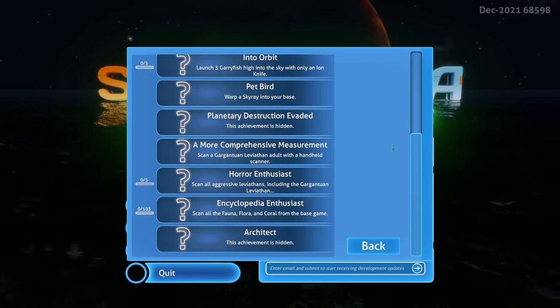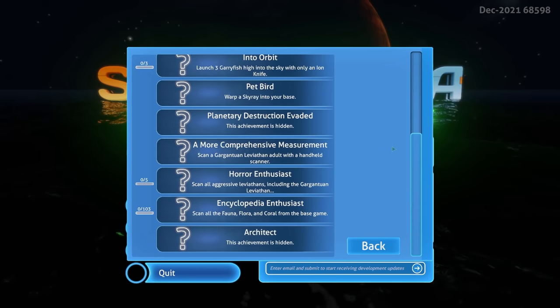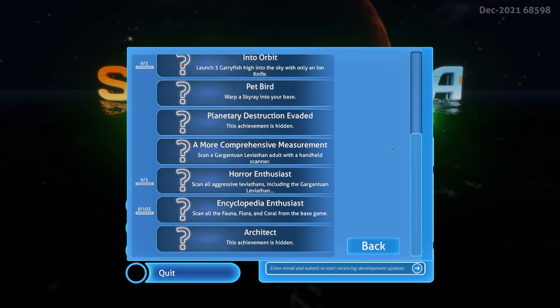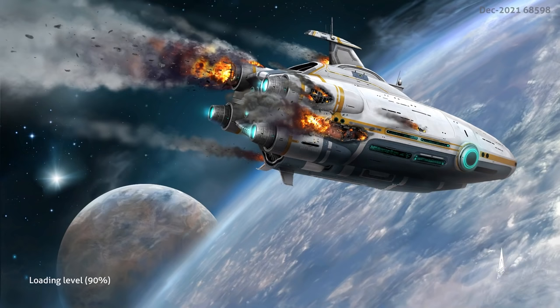I wonder what could possibly destroy the planet, because I don't think the Gargantuan Leviathan is quite big enough to destroy the entire planet. If you have any ideas on what that could be, let me know in the comments down below — maybe it's something to do with the new technology the mod adds. Also, the loading screens are now based on your achievements, so you might get those standard loading screens at first, but once you scan the Gargantuan Leviathan, I assume you get the Gargantuan Leviathan background.